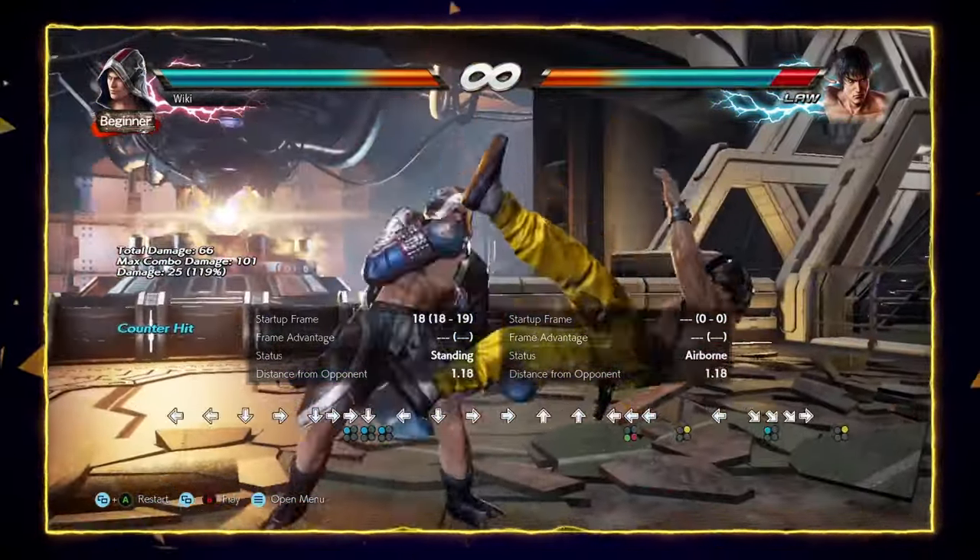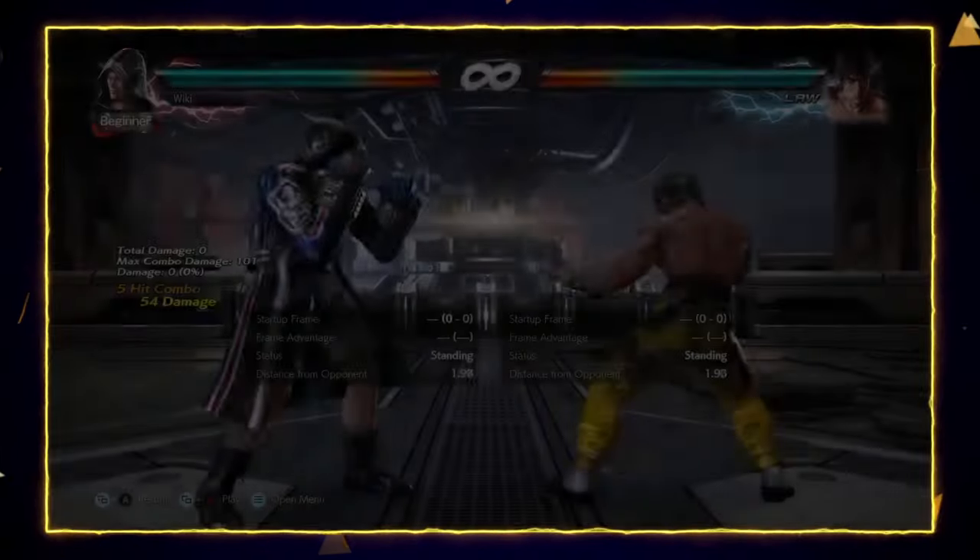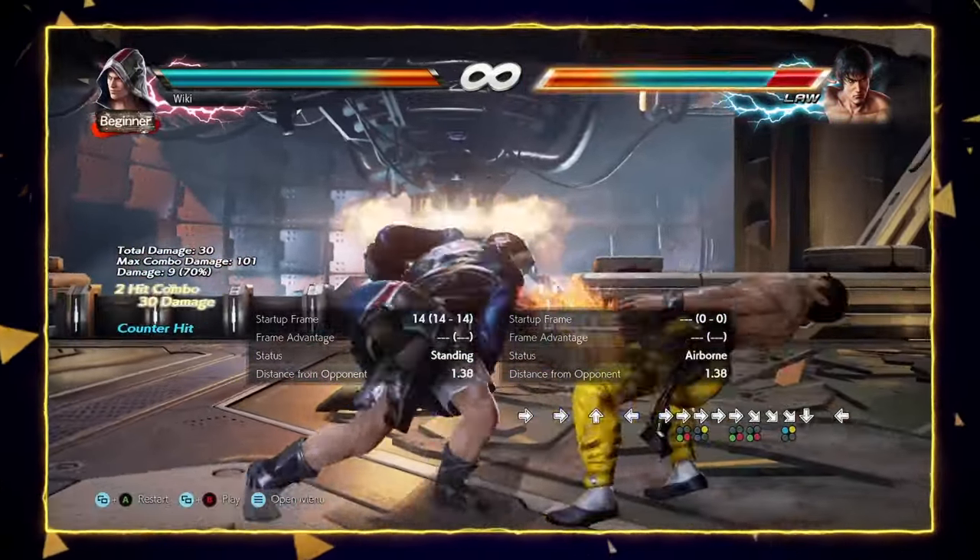Steve can use ducking to avoid highs and close the distance between himself and the opponent, sway to further avoid highs, and albatross to control space from mid screen. He generally has a lot of really good tools from his weaves — the ability to whiff confirm and punish the opponent, and to keep himself unpredictable on both defense and offense, making the opponent second-guess themselves and hopefully fall into one of Steve's many amazing counter-hits.